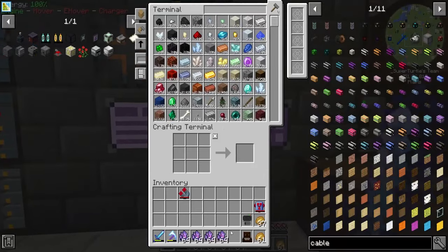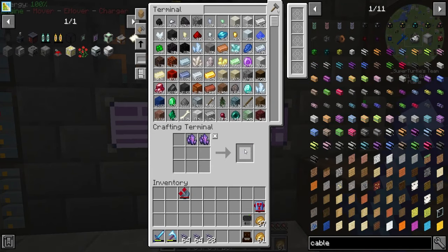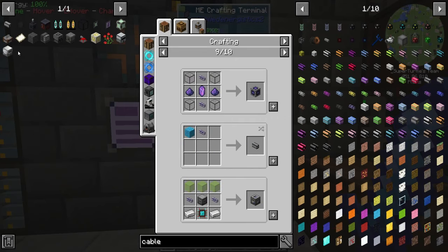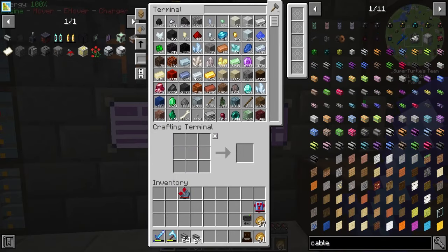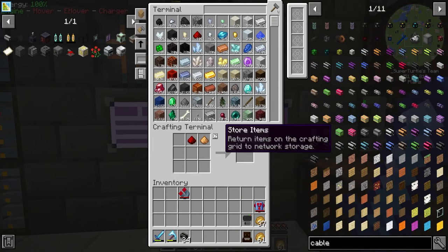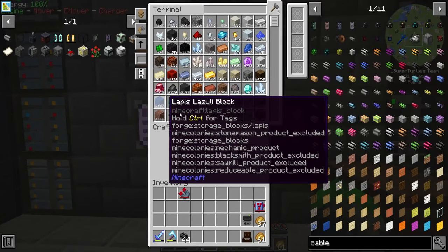We've got the fluix crystals done. Let's go ahead and make a whole bunch of ME glass cables. Then we combine these with some wool — we have quite a bit of wool. Bam! We can make 32 of the ME dense cable right now, and then turn some more into smart cable so we can see what's going on. That gives us a total of 44. I'd prefer to have a little bit more.